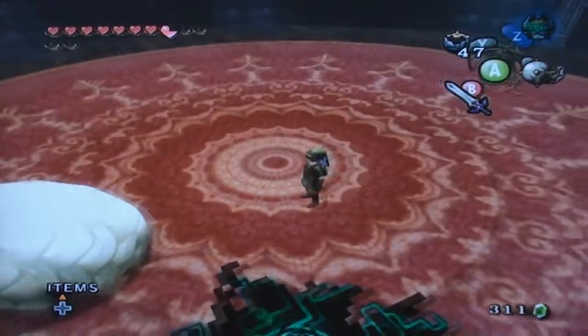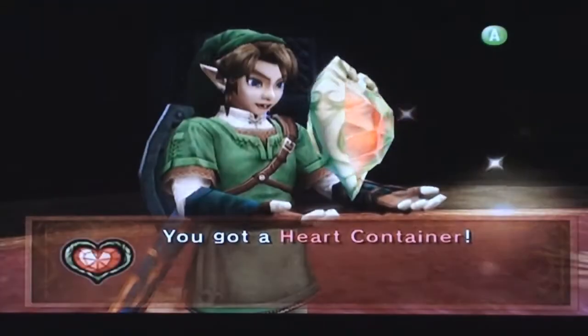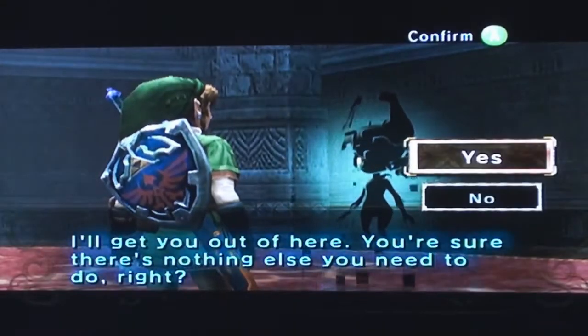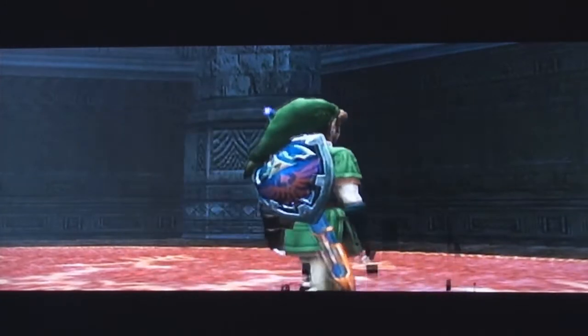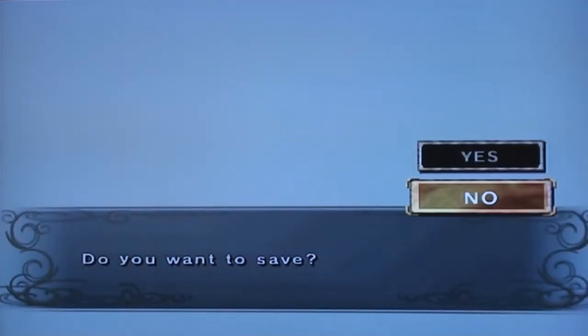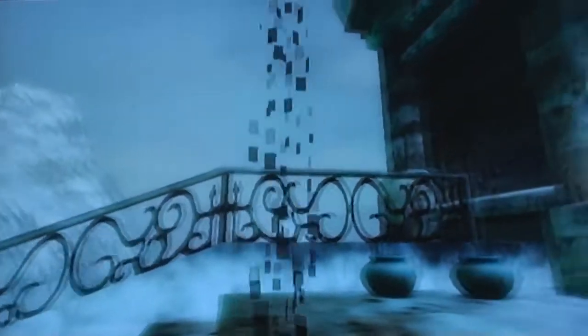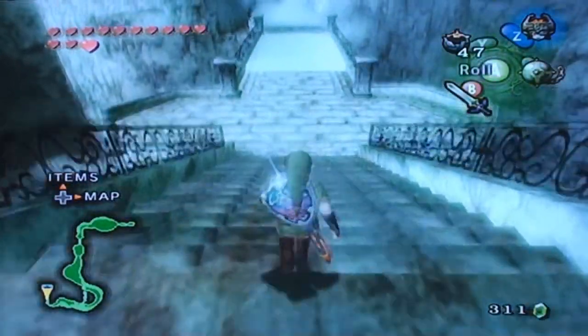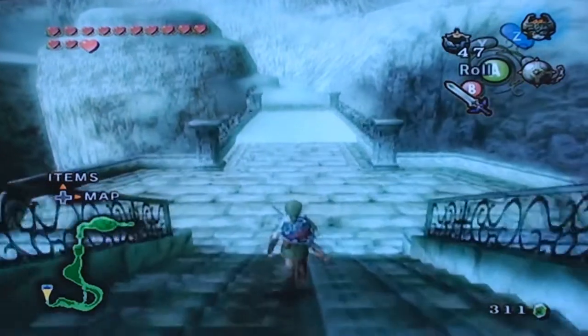That's how we're going to get our heart container — and I need it. Now we have 13 hearts. Let's go ahead and get out of here. Just get the three poe souls, the ball and chain, complete the dungeon — Snowpeak Mansion — and get your heart container. That's pretty much all you need to get here. I love Snow Peak though: the whole Snow Peak area, the snowy mountains, the memories of sledding, snowball fighting, ice skating, and wanting to go snowboarding, and the music. I love it all. There's no reason for me not to love Snow Peak.